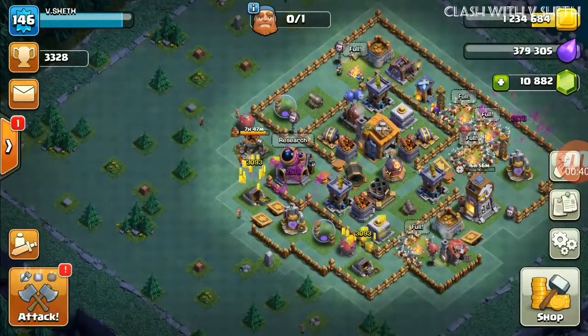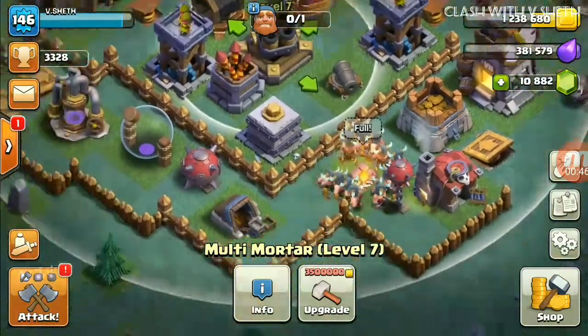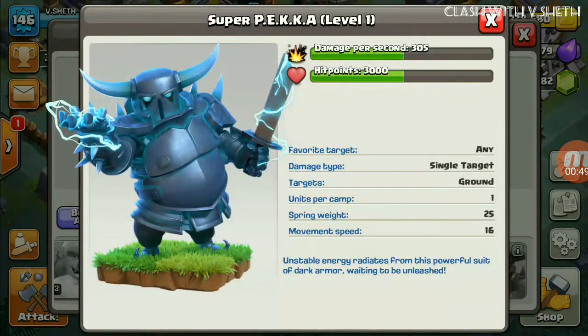You can also upgrade the mortar to level 8. Now let's look at the Super PEKKA — its damage per second at level 1 is 305, hit points 3000, favorite target is any, damage type is single target, targets ground units, one unit per army camp. The spring weight is 25 and movement speed is 16.